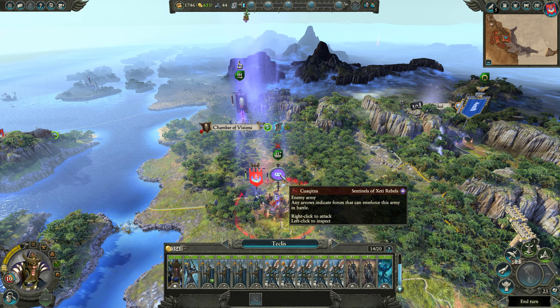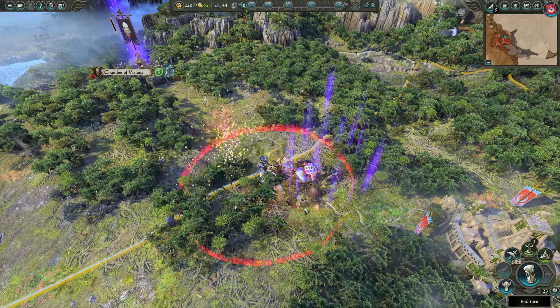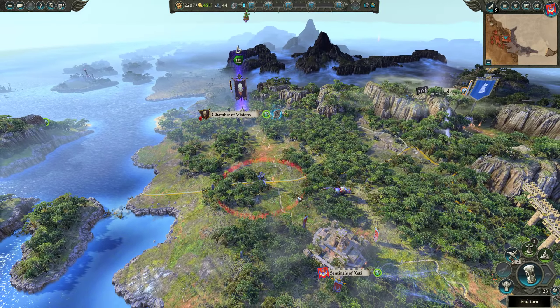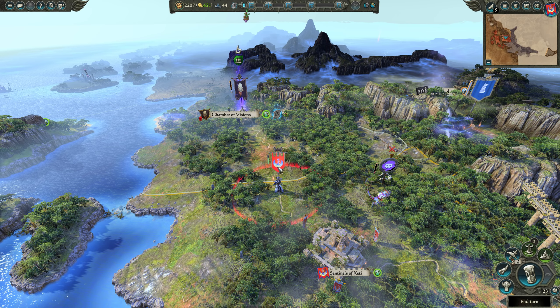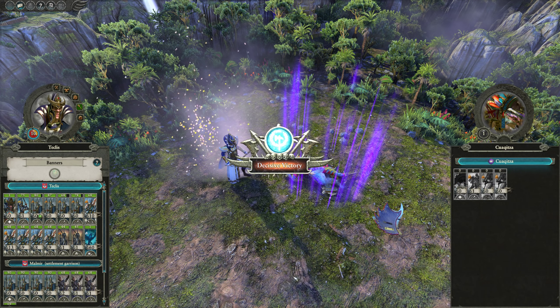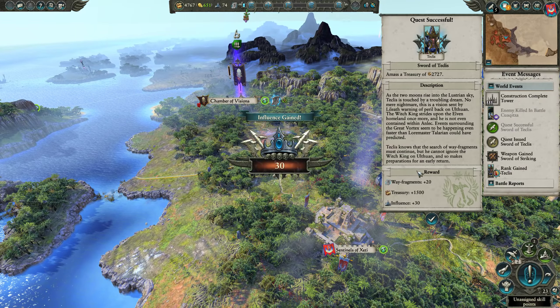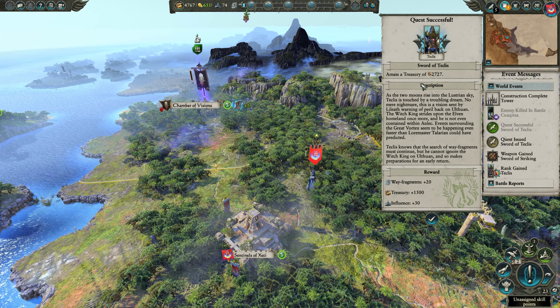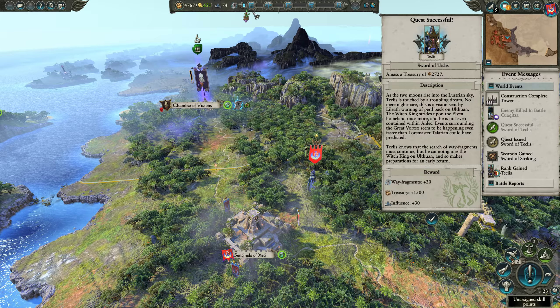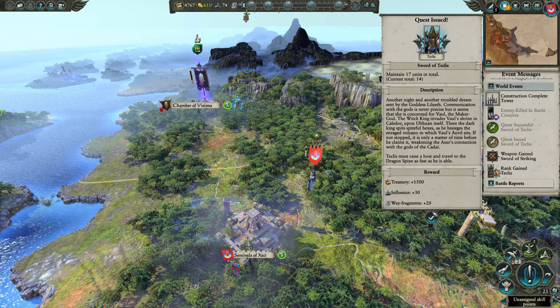Time to take down the Sentinels of Xeti — we'll auto-resolve this, it's not worth our time. The reformed Sentinels of Xeti have been disbanded. We got the quest for the Sword of Techless and more way fragments which is helping us catch up, though we're still behind. Quest issued: maintain 17 units and we get another 1500 plus way fragments.